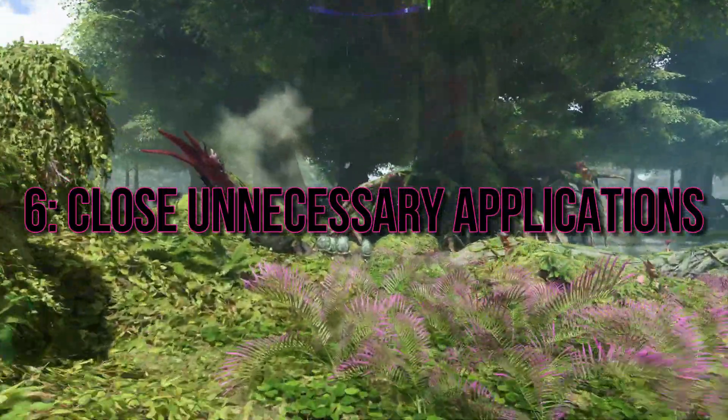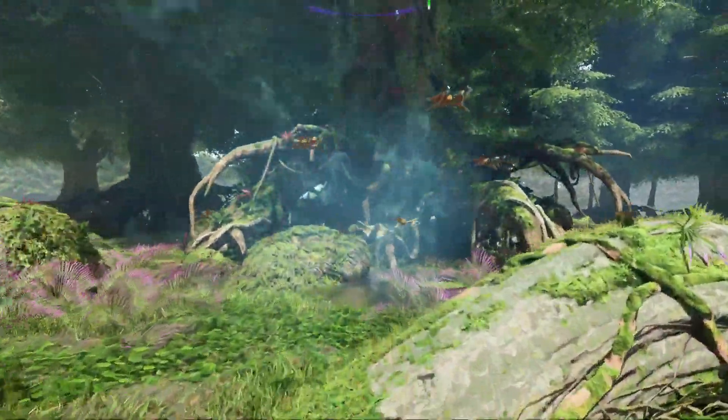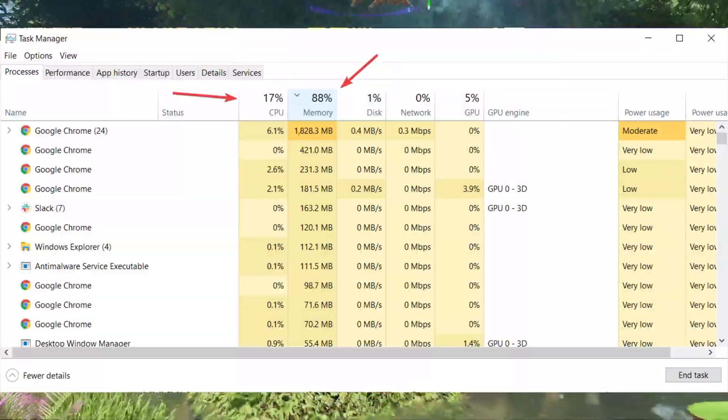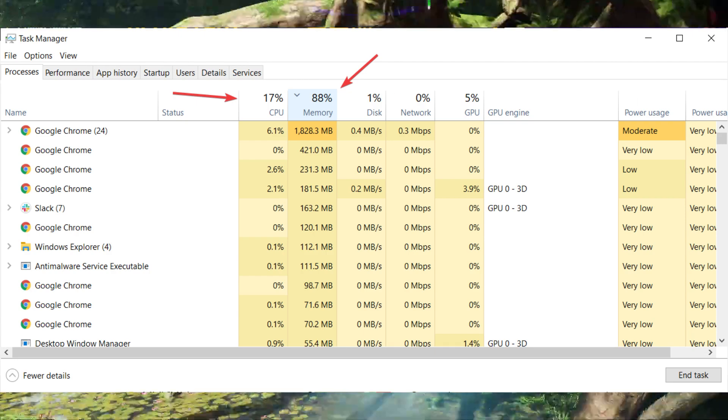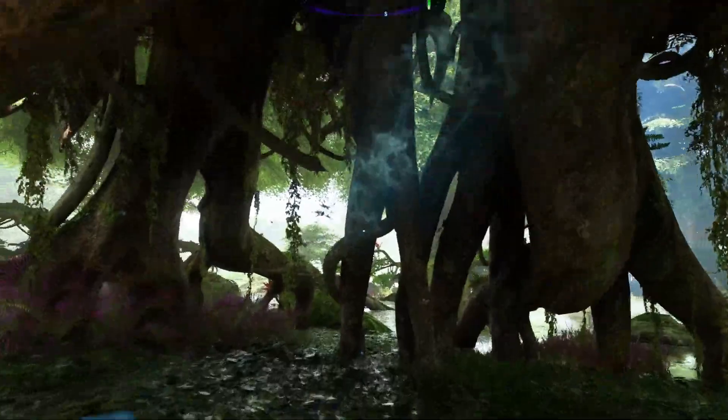Close Unnecessary Applications: Clear the path for Pandora by closing unnecessary background applications. Open your taskbar and bid farewell to those lurking apps that might be causing FPS drops. A clutter-free system is a happy gaming system.